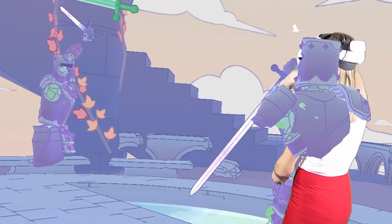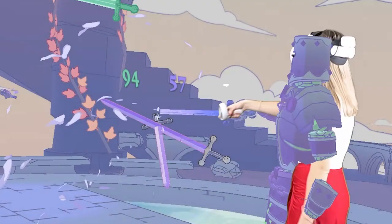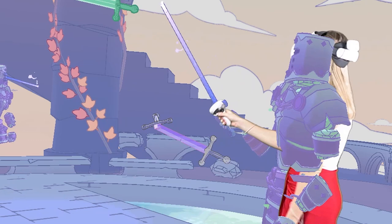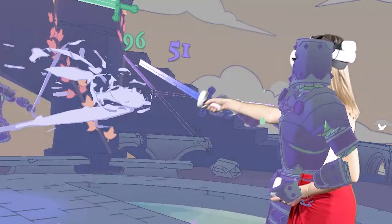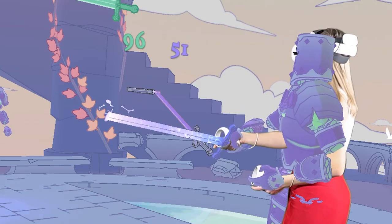When you're entering the duel, you need to hit the opponent's sword with your sword. Your sword and your opponent's sword will be cut in the places of impact — and that's where the name of the game, Broken Edge, comes from.